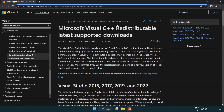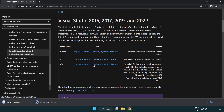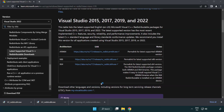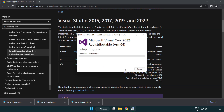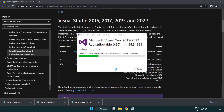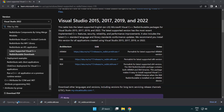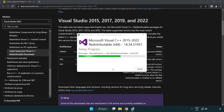Go to the website link in the description and download three files. Install each downloaded file. Click I agree to the license terms and conditions and click Install. If it fails to install, no problem — repeat the process for the other files. Click Close after each installation and repeat for all three files.